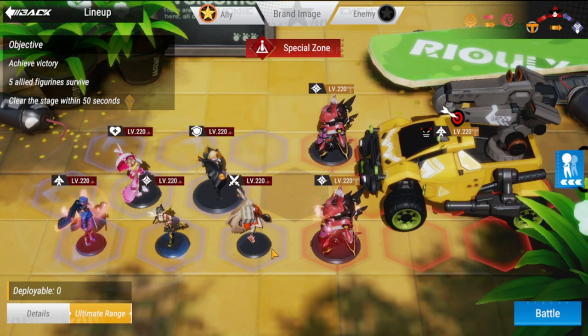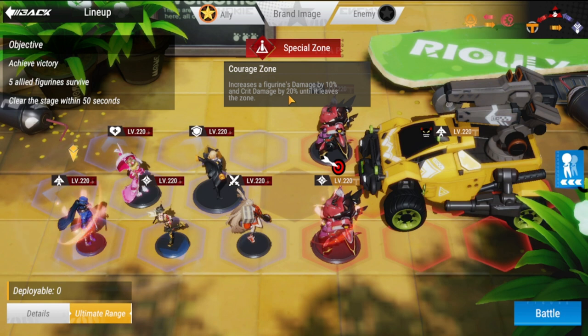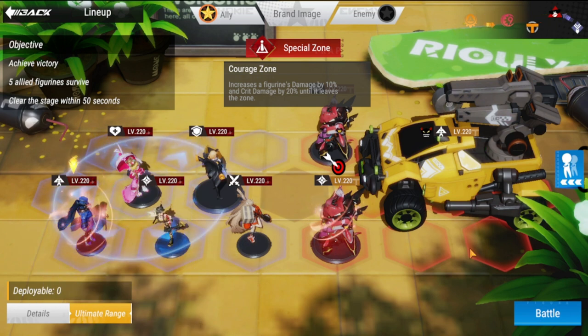As you can see, my lineup is here. We have Re on this spot with a special zone, so make sure that she's there. The rest are placed where I put them, so let's try this one out.